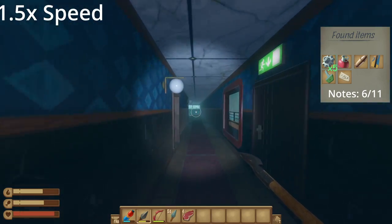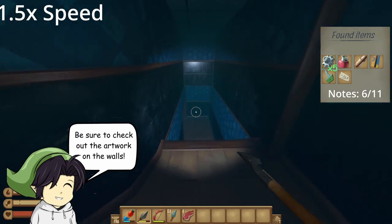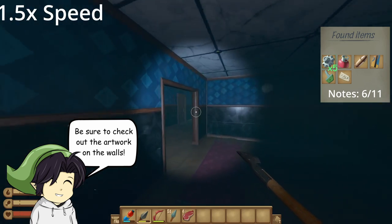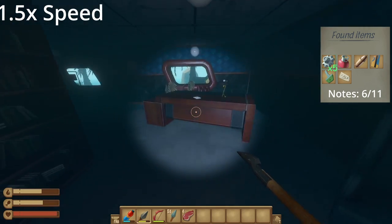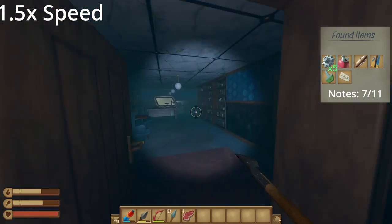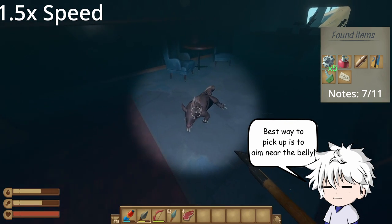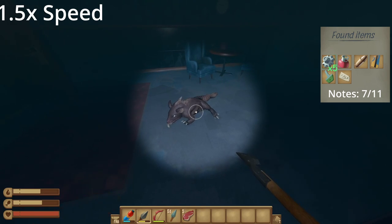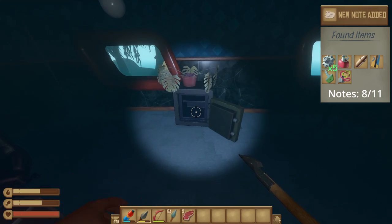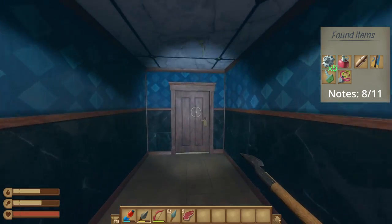Go back down to floor one and travel all the way down to the hallway. The first open door has the seventh note. The second door, named Captain's Quarters, has a lurker inside. Once cleared, unlock the safe using the four-digit code to reveal the eighth note and the electrical wires. The room to the left of the captain's quarters has another mechanical part.